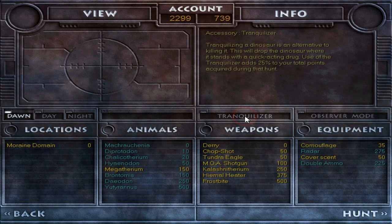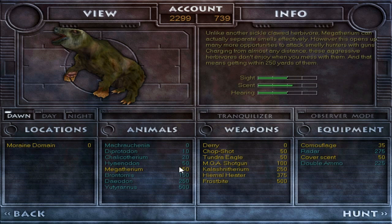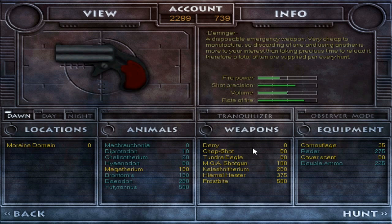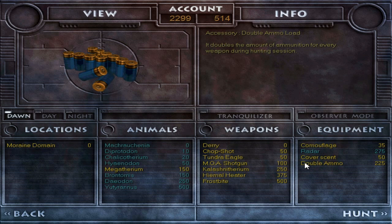I'm actually going to turn Tranquilizers off this time. I kind of want this to be like a big loosely tie-in — it's almost Christmas, we're getting gifts, gifts come in big packages, Megatherium trophies would be a big gift. I don't know, there's a loose connection there somewhere. Camouflage of course, no Radar, Cover scent of course, and double ammo.